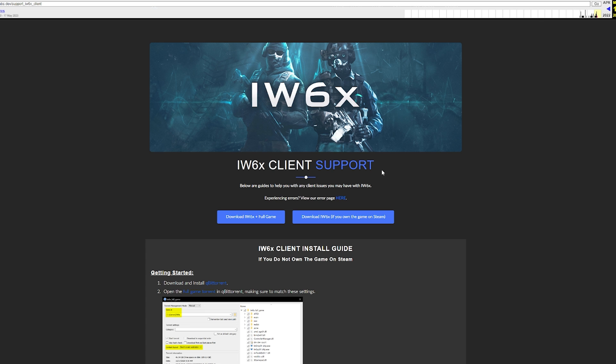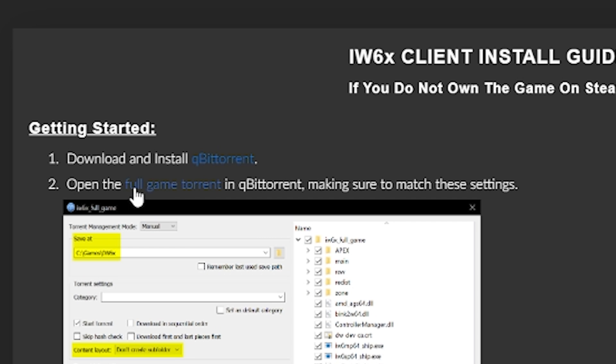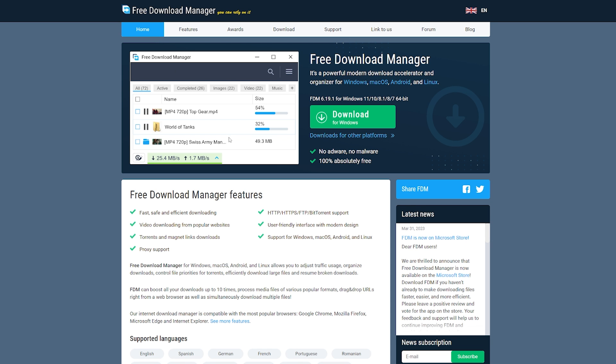For the other clients, you'll need the torrent in order to get the files. You're going to want to go to the archive.org links in the description. It should load to a page that is an archived version of the XLabs website. Go to the section that says 'do not own the game on Steam' and click the blue text that says 'full game torrent.' It might be slow, but it should download the torrent file. You can use any torrenting software you want, but I personally use Free Download Manager. I also recommend using a VPN — I didn't use one and I'm fine, but depending on your ISP, it might give you issues.